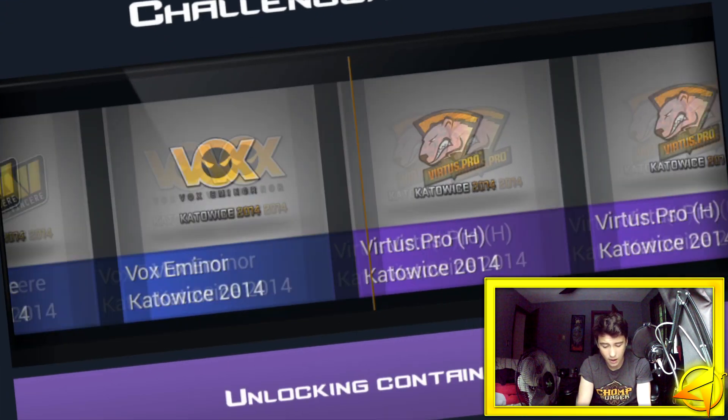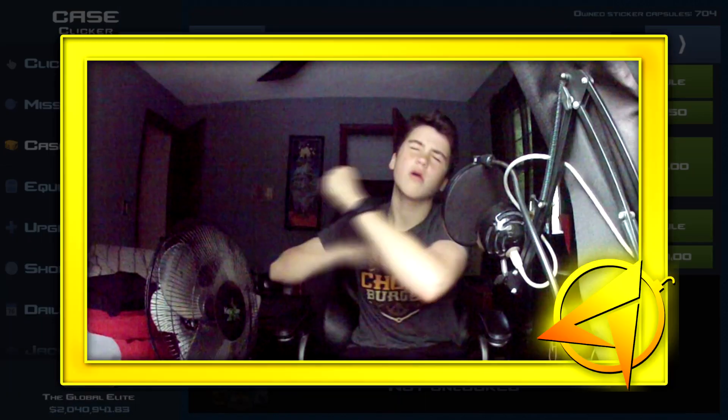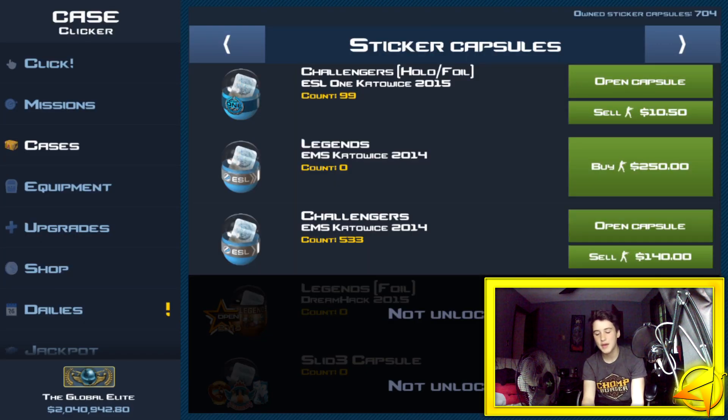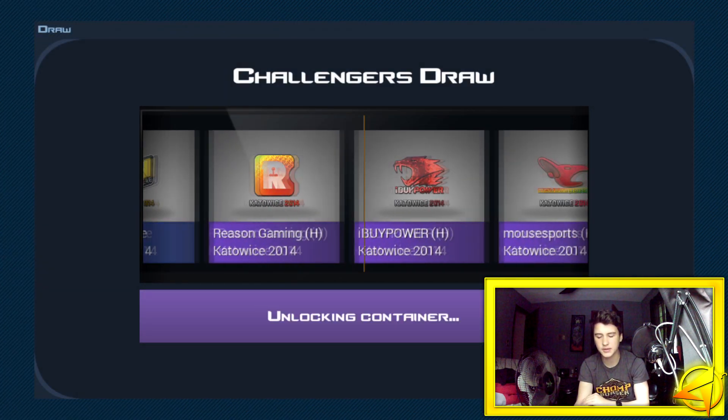Just hand me the IBuyPower holo — yeah, that went down in price. I remember that thing being a lot more money than it is now. You guys lied to me! That is definitely not coming up in price whatsoever. Maybe it went down before previous updates — I just updated to the latest one.